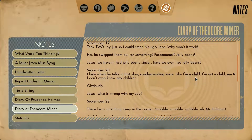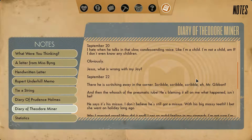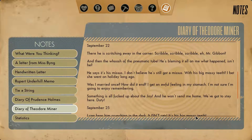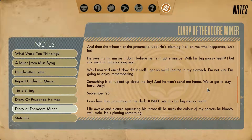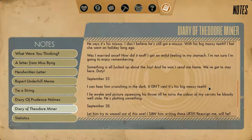September 20th. I hate when he talks in that slow, condescending voice. Like I'm a child. I'm not a child, am I? I don't even know any children. Obviously. What's wrong with my joy? September 22nd. There he is, scritching away in the corner. Scribble, scribble, scribble, eh Mr. Gibeon? And then the whoosh of the pneumatic tube. He's blaming it all on me, what happened, isn't he? He says it's his missus. I don't believe he's still got a missus. What's with his big mossy teeth? I bet she went on holiday long ago. Was I married once? How did it end? I get an awful feeling in my stomach. I'm not sure I'm going to enjoy remembering. Something is all fucked up about the joy and he won't send me home. I've got to stay here. Duty!